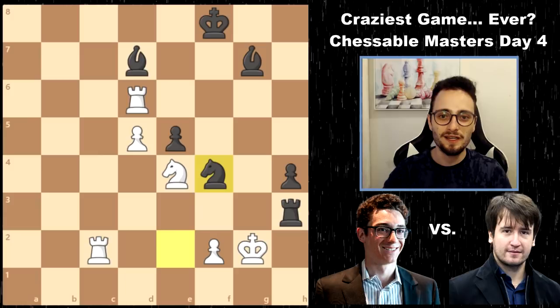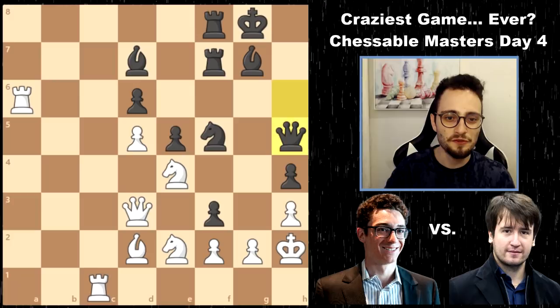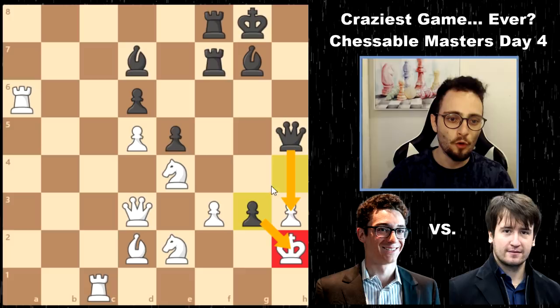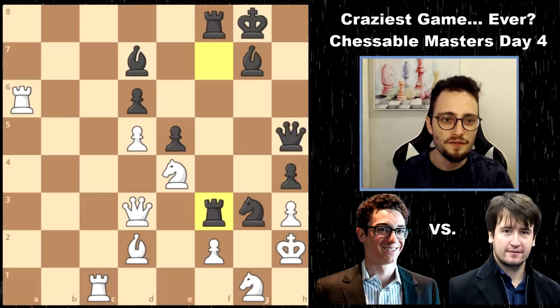After bishop d2, queen h5, g takes f3 — remember I told you to keep an eye on that square? Yeah. Knight g3, and taking this would be way too dangerous because that would open up a check, and the queen and the bishop would roll in on h3, and white would be in huge trouble. So Fabi in time trouble finds the only move that holds — h3. It holds h3, it holds f3. Timur has been stopped — nope. No he hasn't. Rook takes f3 anyway. The attack is still in full force.